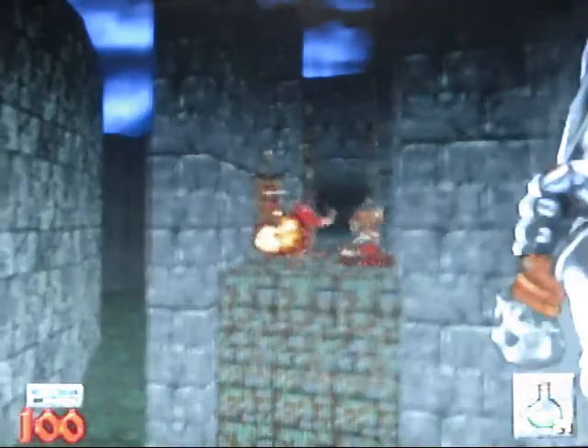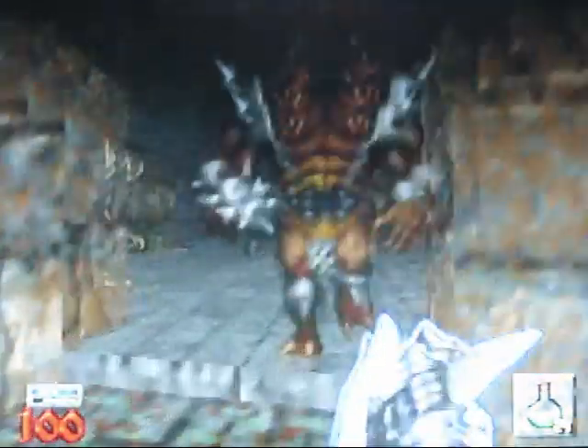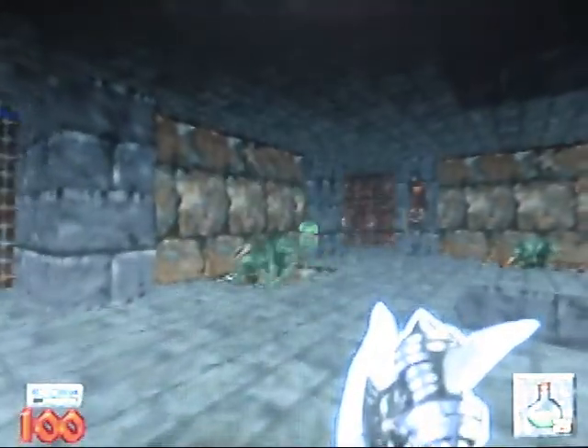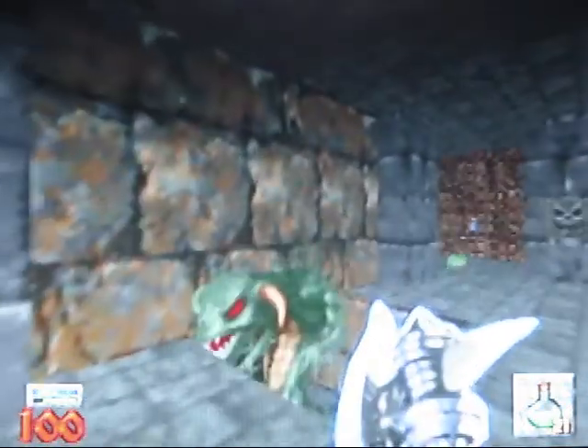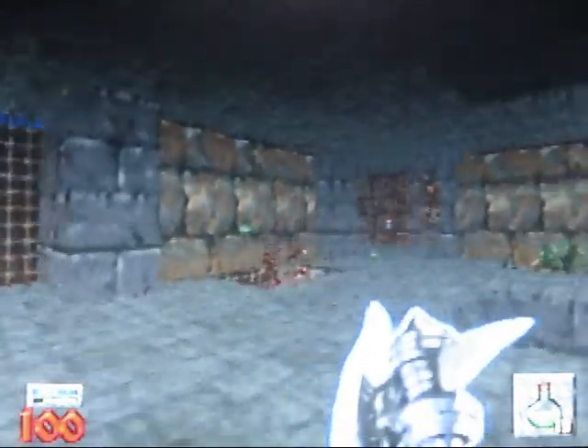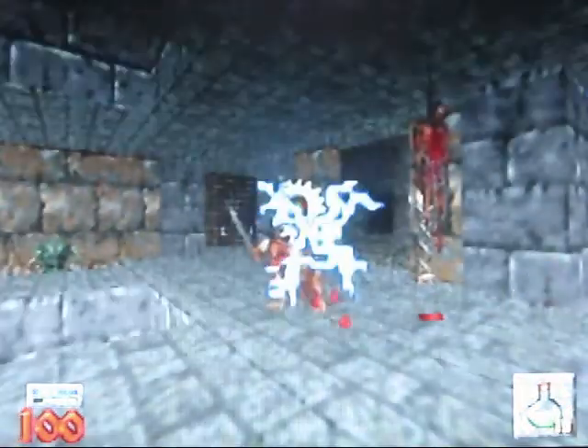Let's go up this one then. This one looks like it has less depth, so that's good. Okay, we have some Chaos Serpents. We can just kill them with flasks, luckily — if I can hit them.